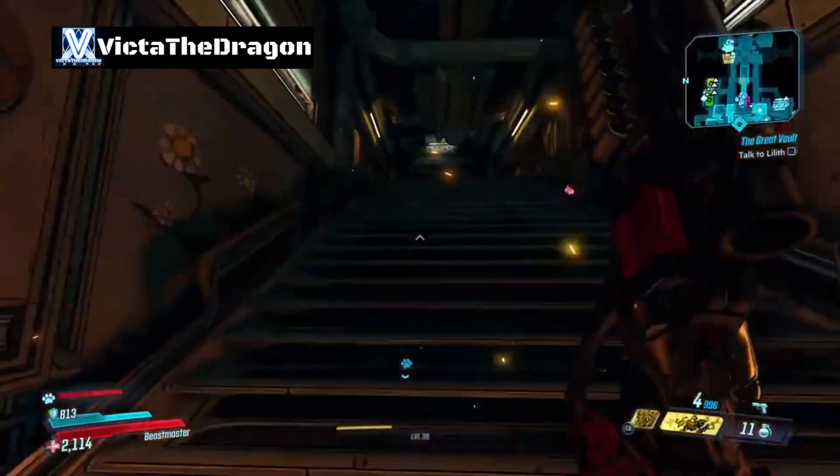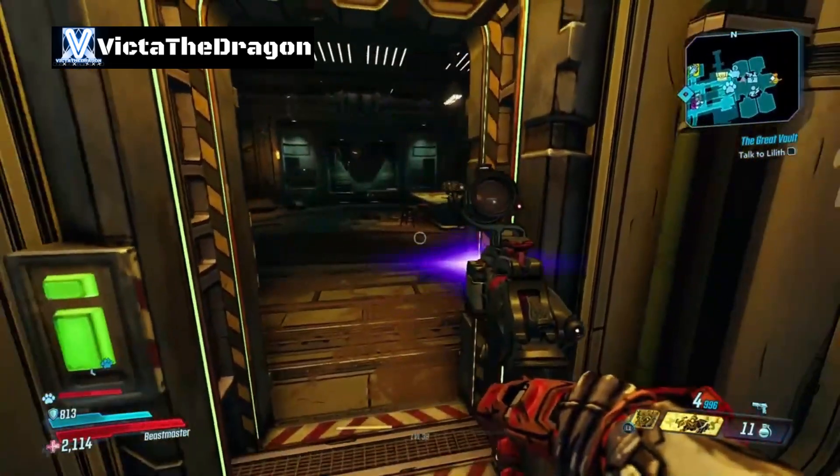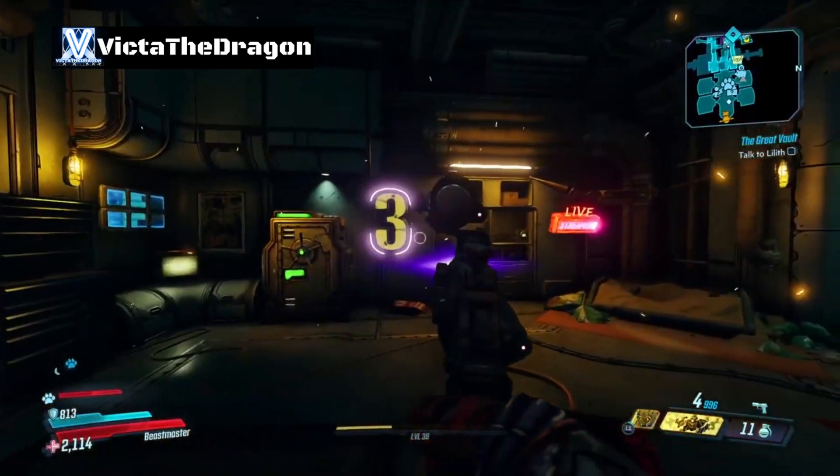If you head this way and go in this room right here — which is just to your right as you come into Sanctuary — you can actually place your decorations on the wall.